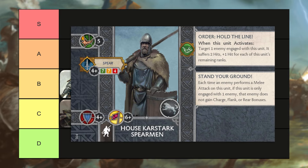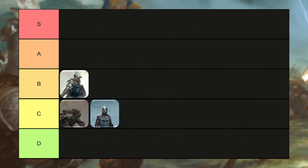Moving on to the House Karstark Spearmen, a five-point infantry unit. I'm just going to cut to the chase — I think these guys are pretty garbage in Brotherhood. I've never been impressed with them in Starks either. I think these guys still need some work on their identity. So I'm not going to spend too much time on them. For me, they're going to be our first D tier unit.